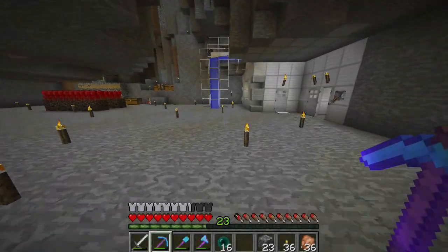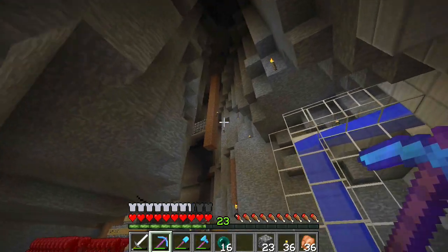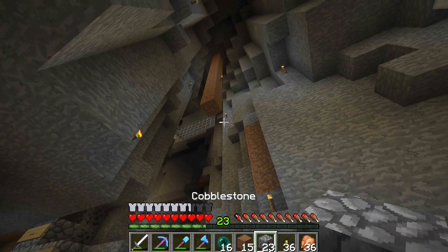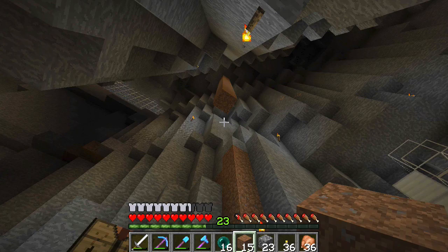Hello and welcome back to another episode of Hermitcraft. Today is episode 18 and I really need to get rid of that dirt pillar. That was because I was trying to measure something and then I decided I wasn't going to do it, so I'm gonna have to get rid of that in a moment because that is bugging me like crazy. Look how ridiculous it looks.